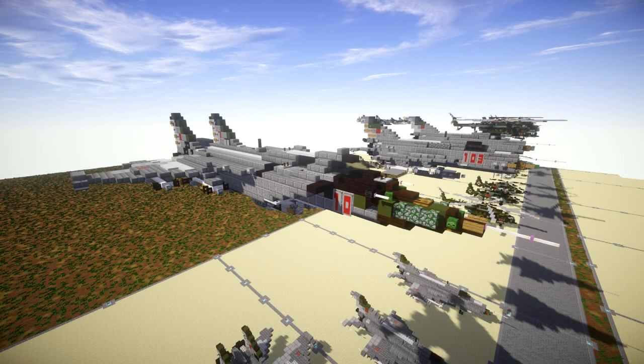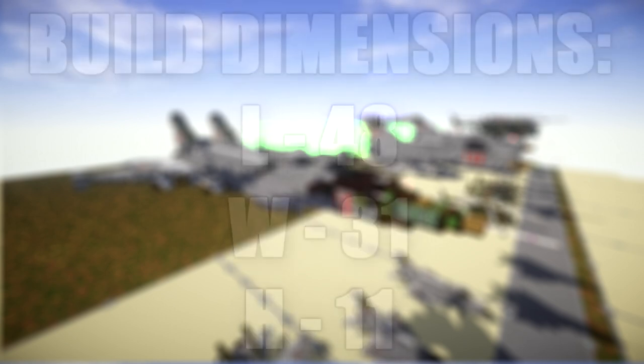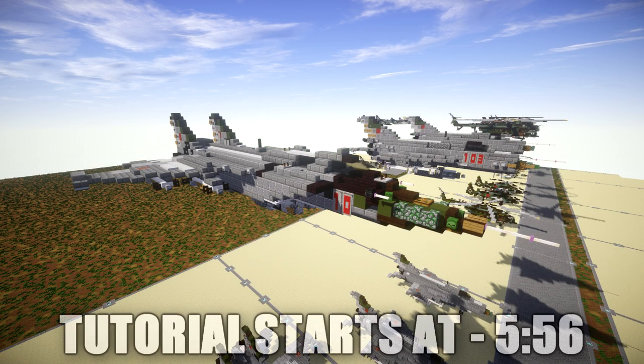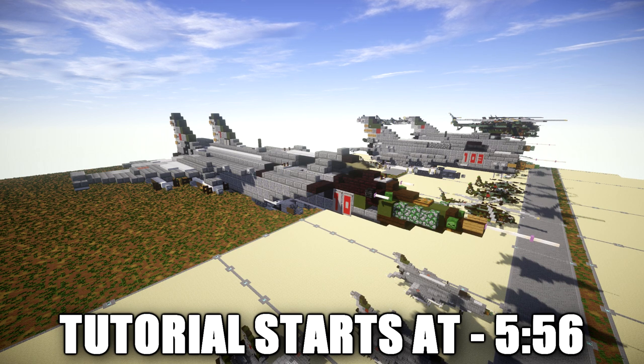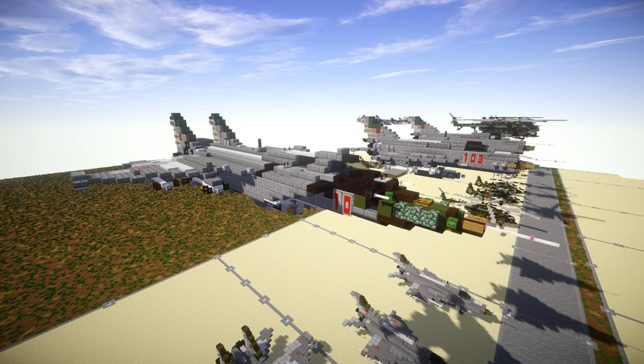In this video we will be building the Mikoyan MiG-31. The MiG-31 is a supersonic interceptor aircraft developed for use by the Soviet Air Forces. It was designed by the Mikoyan Design Bureau as a replacement for the earlier MiG-25 Foxbat. The MiG-31 shares design elements with the MiG-25 and has the distinction of being one of the fastest combat jets in the world. It continues to be operated by the Russian Air Force and the Kazakhstan Air Force following the collapse of the Soviet Union in 1991.